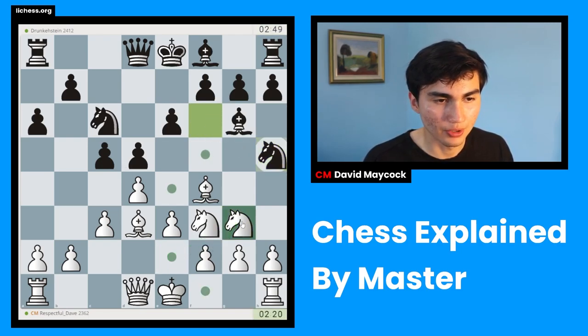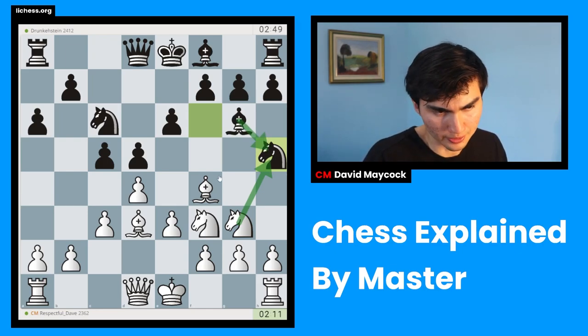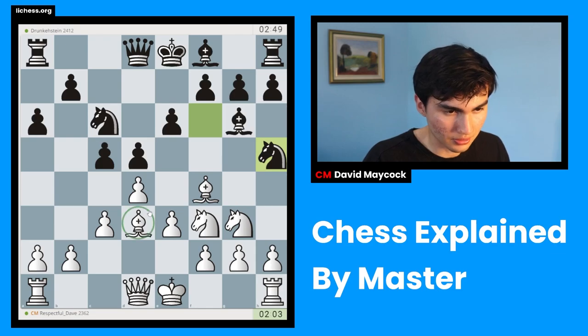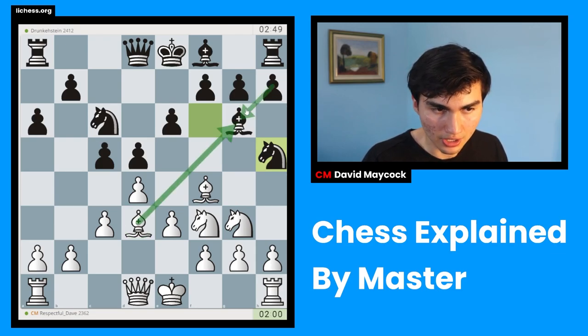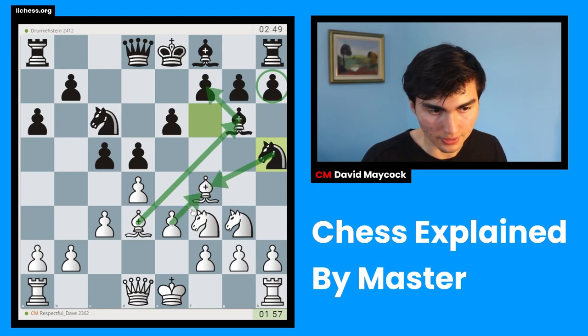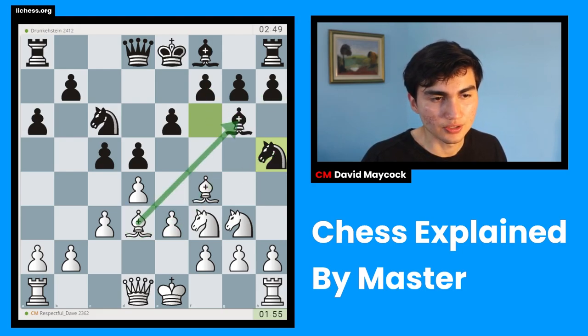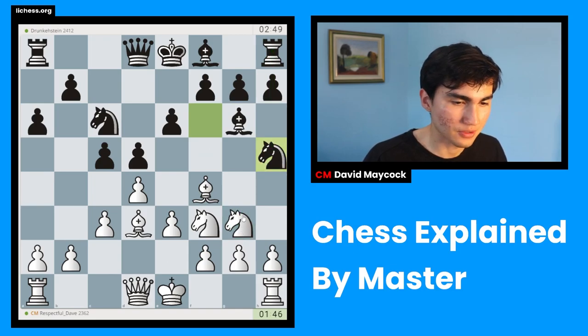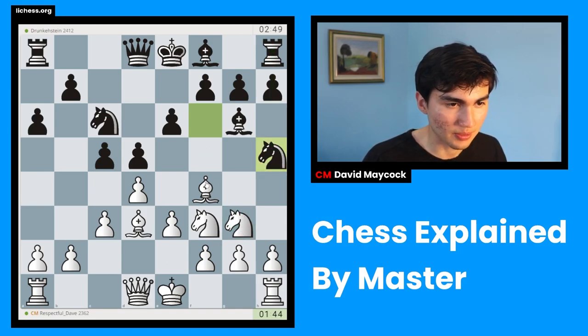I'm going to put my knight on g3. Knight on h5 — that's an interesting move. I'll take it. Taking it is the first instinct because after bishop takes, I know for a fact that I should be fine, after a move like castles, for instance. But I'm calculating stuff like bishop takes g6 — hg has to happen. If knight takes f4, I have bishop takes f7 and then takes. So bishop g6, hg. Can I take advantage of that? So knight takes h5, rook takes h5. Doesn't seem like it. I'm taking too much time on this — I have to be a little bit more time efficient.